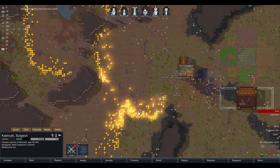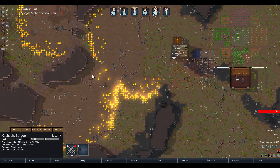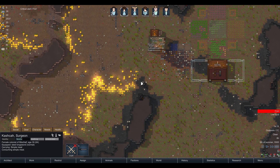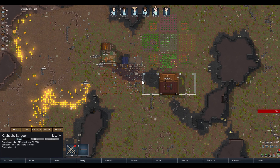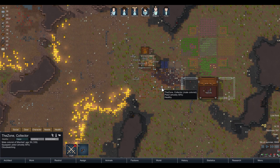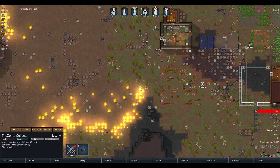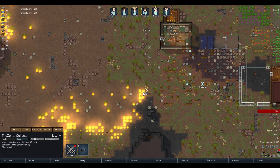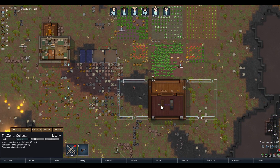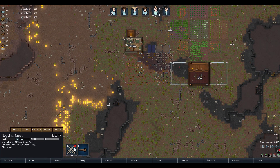Kashka, you're beating the fire out and keeping it from the base. If we could keep it to one side of the map, maybe we'll make it. Zone, you're cloud watching — what is with you guys and this cloud watching? Where's the fire? Noggins, not the best place to do that — come on over here and put this tree out.